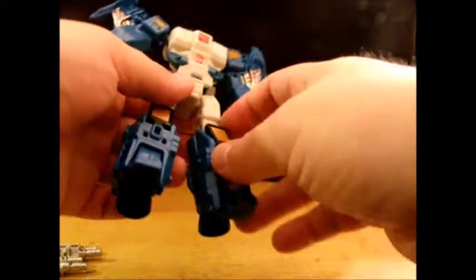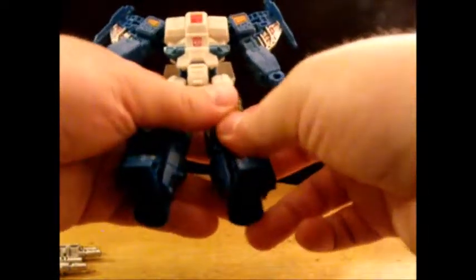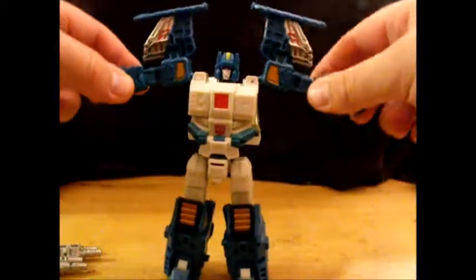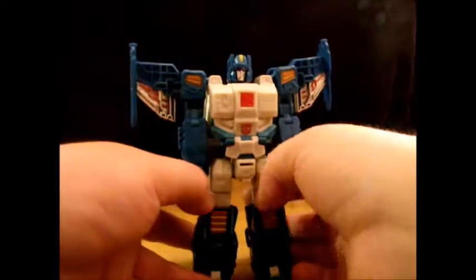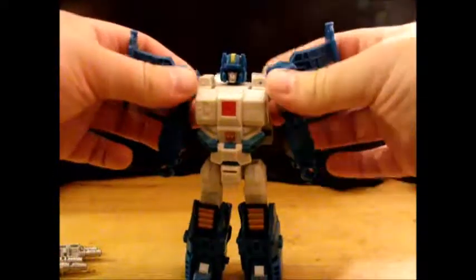The thruster details become knee pads in robot mode. He gets a little bit of white on his foot and the white thighs are revealed. I like his vehicle mode back better than Trigger Happy's — the leg transformation makes it a solid piece at the back end, as opposed to Trigger Happy who had nothing covering the back. Proportions look good — I just like a robot that looks like a robot.